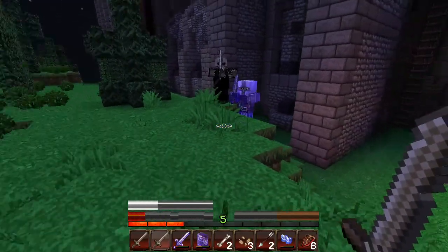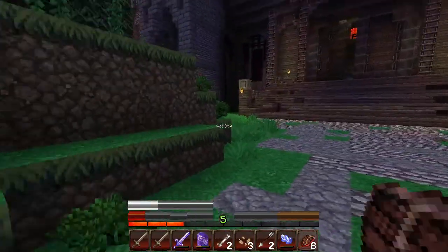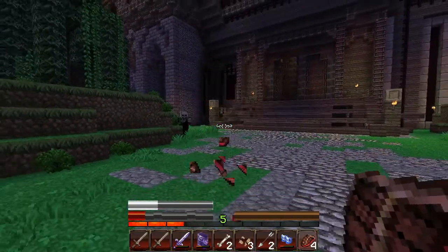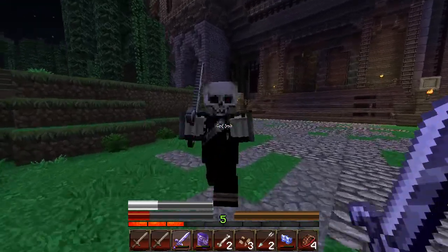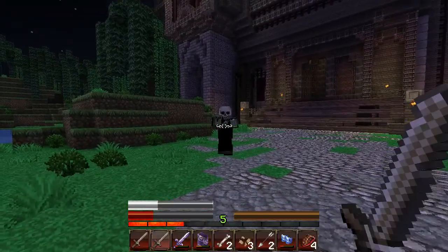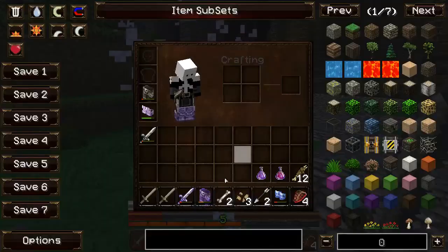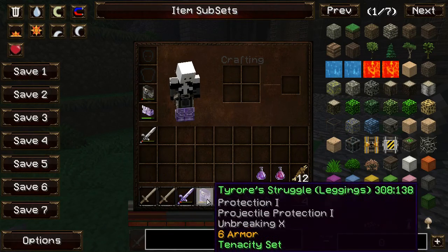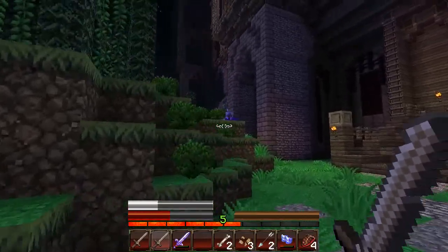I think with the height advantage up here we can take them quite easily because we have fall damage on our — oh my god, my health just got knocked down really low. Ow, that's not helping. What is this — leggings? Probably better than our current ones. Six armor versus five — yeah, these are cooler and they have unbreaking. So more Tenacity armor.